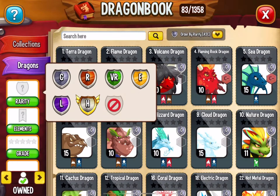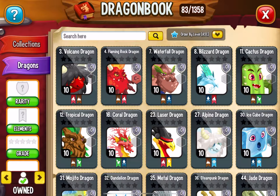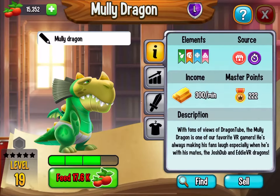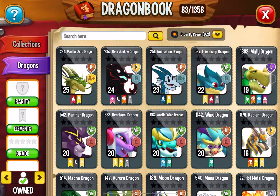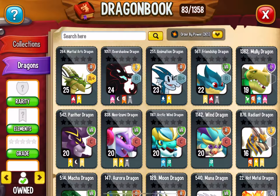Let's see what rarity he is in my fighting book — by levels, there he is. Now let's see by power. He's the fifth most powerful one. I'm gonna keep leveling him until he beats the Animation Dragon, because I really don't like him, but he's my strongest.